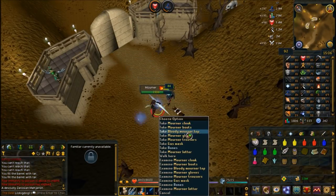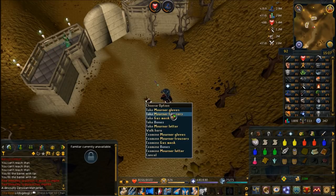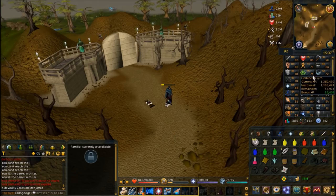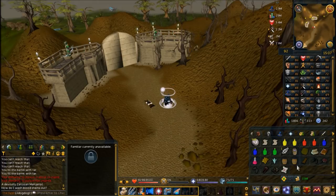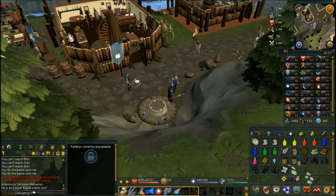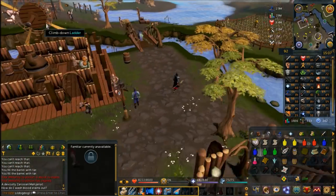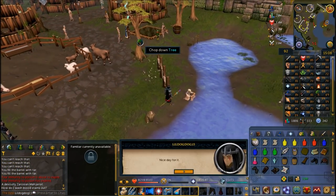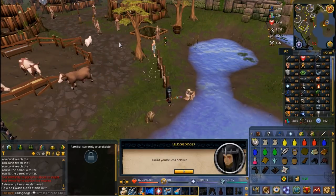You don't need to kill more than one mourner as one drops everything you need. Pick up the whole kit including the gas mask and the mourner letter - everything but the bones they drop. Now head to Taverly to speak to the guy washing his clothes - you need to wash out the bloodstains in the top. Once in Taverly, walk south and go east across the bridge and speak to the man washing his clothes.